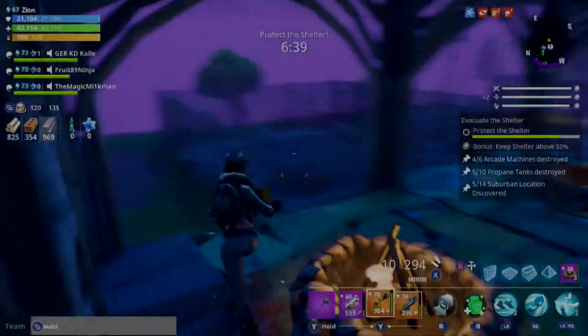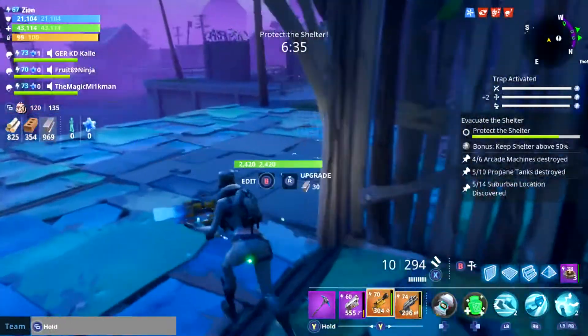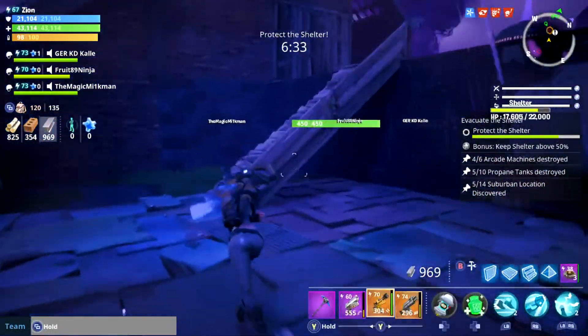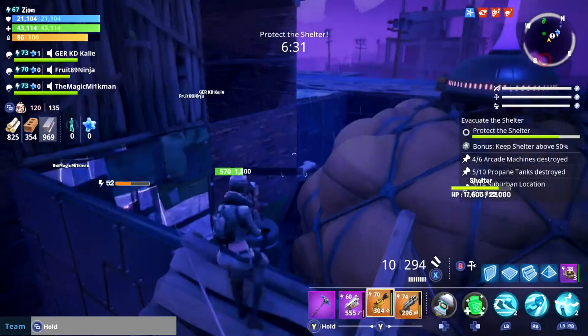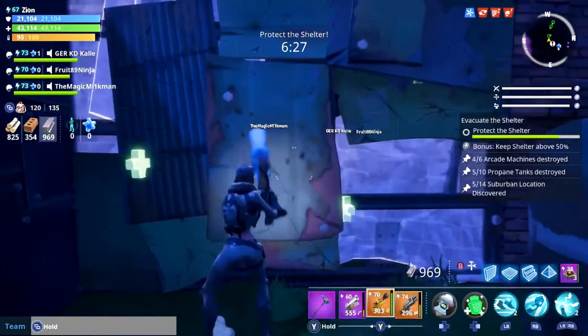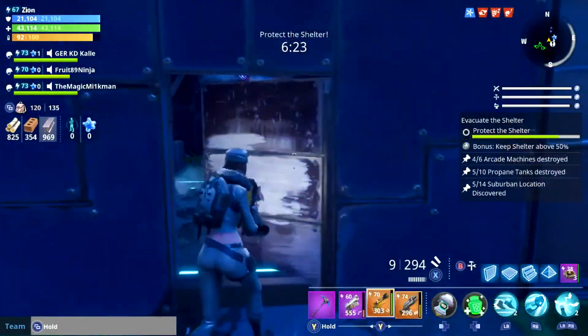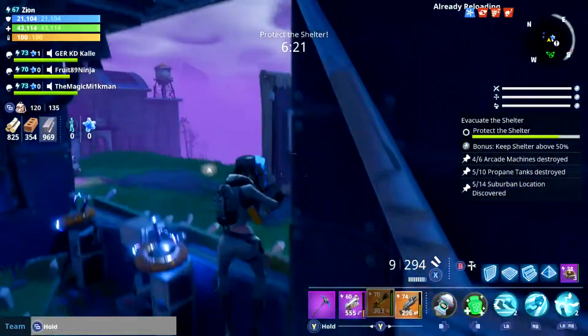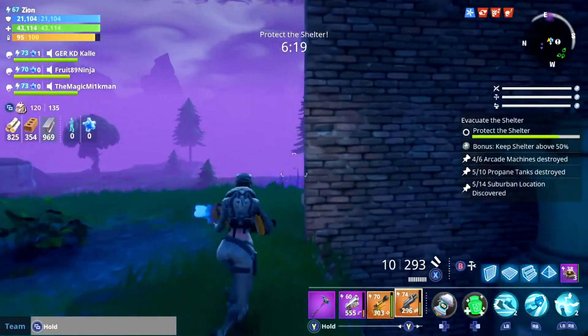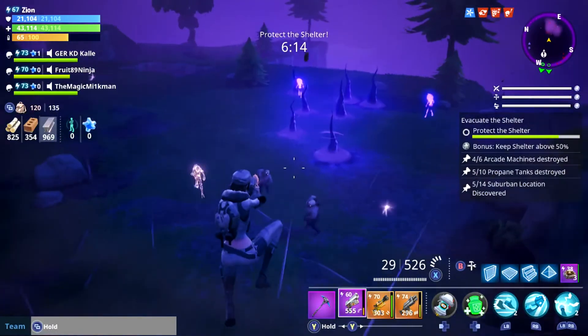Enjoy the little clip at the end, guys. I just thought I'd check this at the end of the video for the Cozy Campfire, just to show me standing by the campfires chilling out. We're going to go back out and find the monsters, try and take some damage so you can see the Cozy Campfire actually being used. Let them hit us and then we'll run back to the Cozy Campfire.